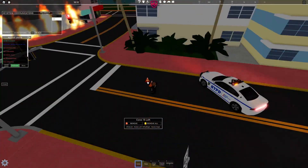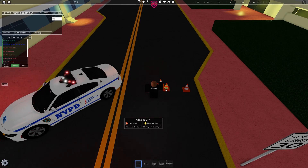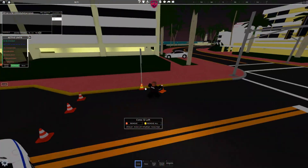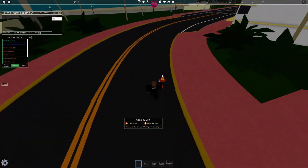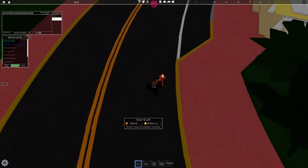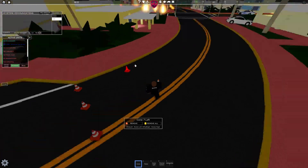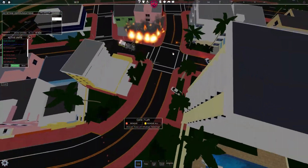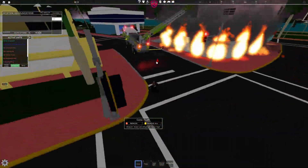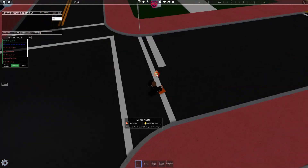We have to put our car at an angle otherwise people are just gonna drive straight through — they don't understand that the street is blocked until you actually block off the entire street. Also, speaking of which, if you saw yesterday's LSPDFR video, I was finally able to install in-car mods with working lights, so I can't wait to do an LSPDFR video on that. All right, that's blocked off.